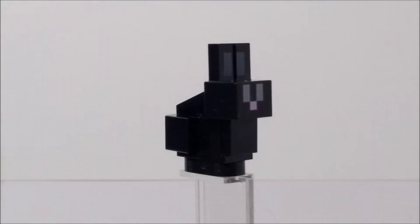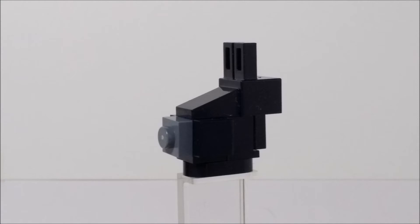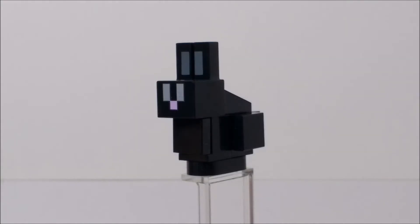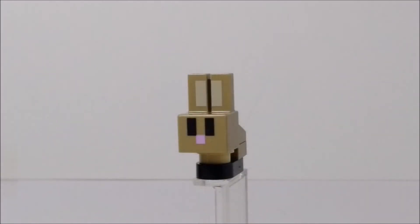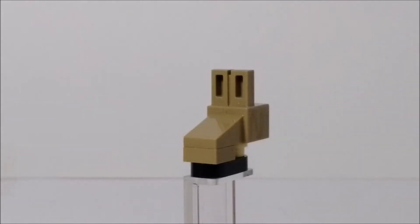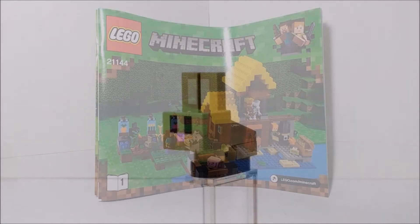We've got bunnies for the first time in LEGO Minecraft. We get a black rabbit — very nice build; the head is all one piece. I really like the design, though I feel like it's a bit big; I'm sure they'll redesign it a few times and maybe make it smaller. Then we have the Baby Bunny in dark tan — it has the exact same head mold, but the body is built differently using just a couple of plates and studs rather than headlight bricks.